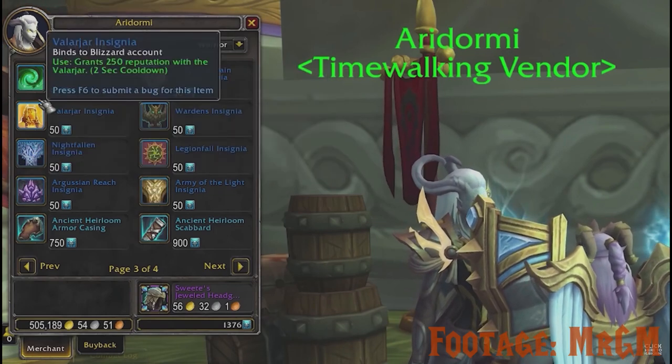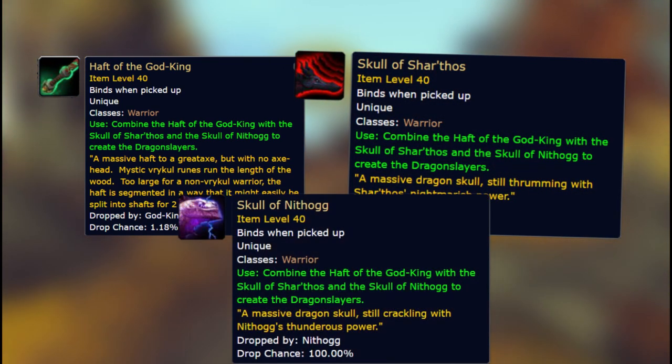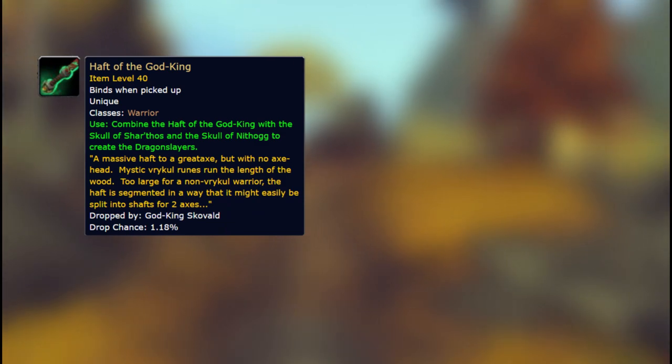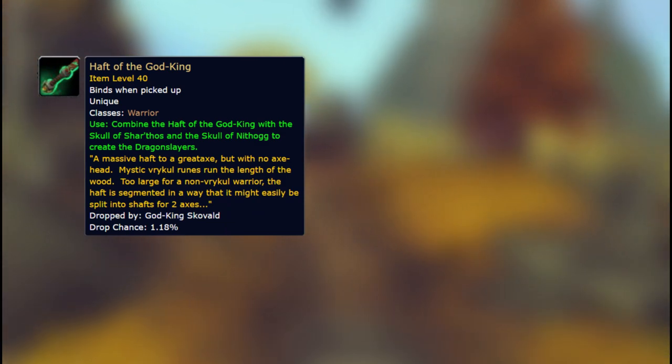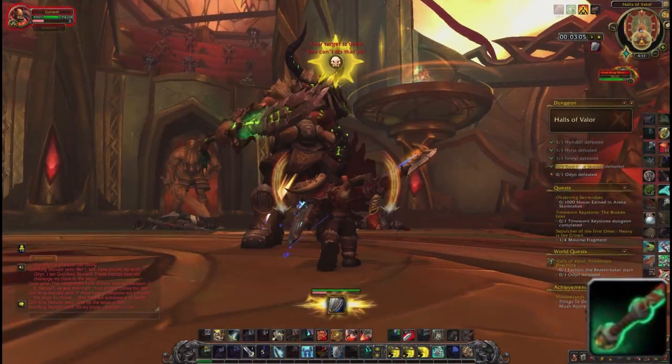Once you have reached exalted, you need to get 3 items: the Half of a God King, the Skull of Shartes, and the Skull of Nithok. The Half of a God King can drop from God King Skovald in the Halls of Valor dungeon on normal, heroic, or mythic difficulty. The drop chance is not really clear, but you may need multiple tries.